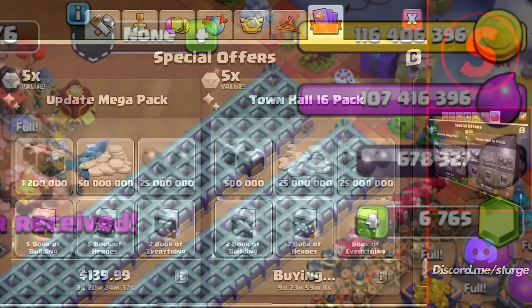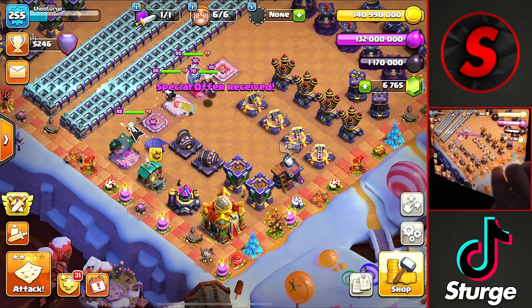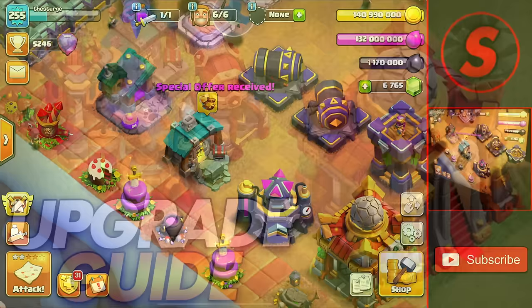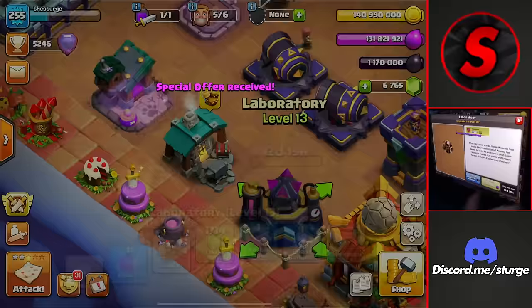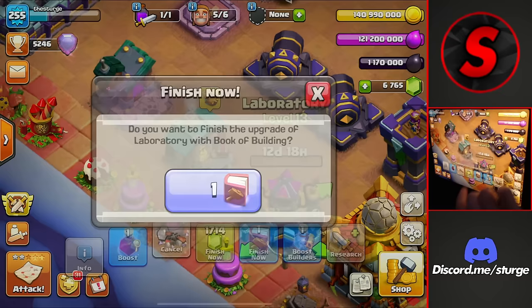There we go, we got a bunch more loot — up to almost 1.2 million dark elixir. Let's get going with some of these upgrades. We obviously got to start off with the most important upgrade, which I mentioned in my upgrade guide. We'll start off with the laboratory here, spending 10.8 million elixir and spending a book on this one to skip the 13 days of build time.